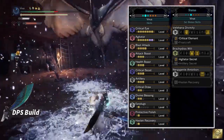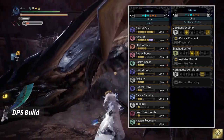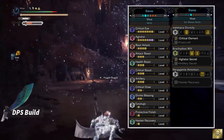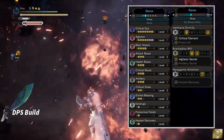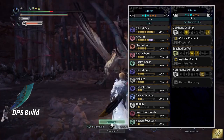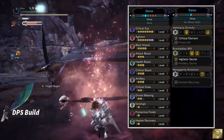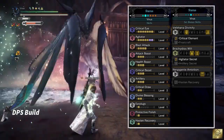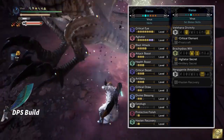As for skills, we have Critical Eye max, which increases affinity on your weapon and you have more chance to do crit damage. Agitator max will grant plus 28 extra damage and 20% chance to do crit damage when monster is in rage. Blast Attack max increases your elemental damage. Attack boost increases your damage to the monster.